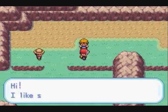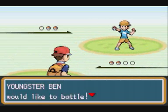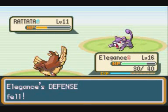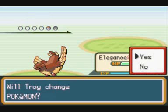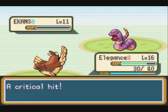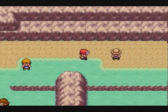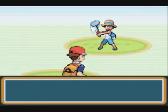This next trainer is Youngster Ben - he likes shorts. He has a Rattata level 11 and an Ekans level 11. The Rattata was pretty easy, two quick attacks. Even though Ekans had Intimidate, I was luckily able to get a critical hit and take it out with one Quick Attack, reducing the battle time. Moving onwards, we have another bug catcher, Bug Catcher Greg.